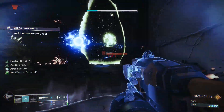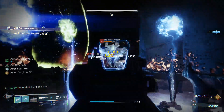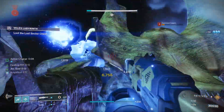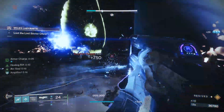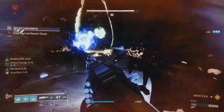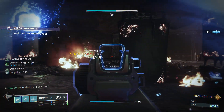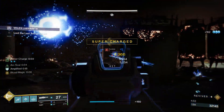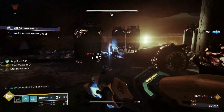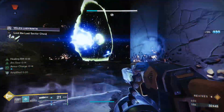We pop our rift again and melt the rest of the adds with our heavy and special, repeating until the boss spawns. Two knights run up but die quickly due to arc surge lasting all season and the build we're running. We're getting our third heavy brick — crazy heavy ammo economy. This Lost Sector is difficult but once you get past the maze section it becomes quite farmable if you follow these strategies.